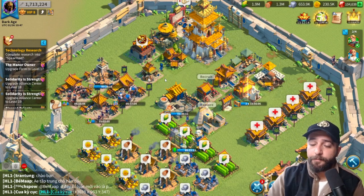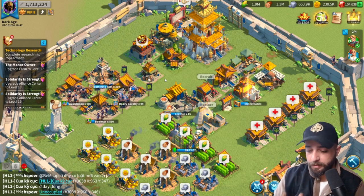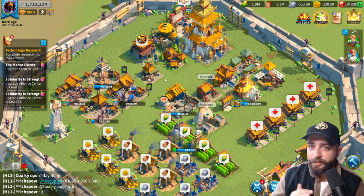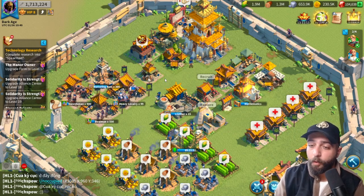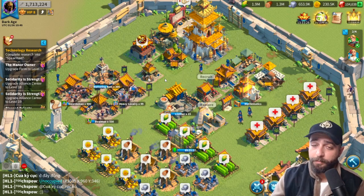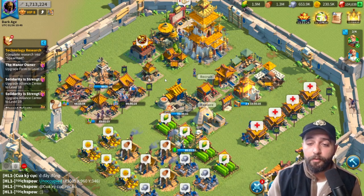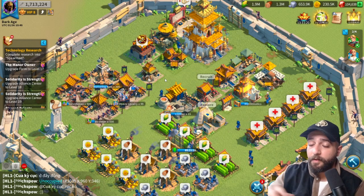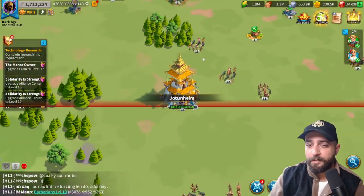I turned this account from a jumper into a sleeper. The sleeper account is basically when you start your account in a kingdom, but it's a little tricky to do with a group — your group either needs to know you, or they have to believe 100% that you will jump with them. Obviously my group trusts me and knows I'm going to stick to the project and migrate to their final kingdom in a few days.